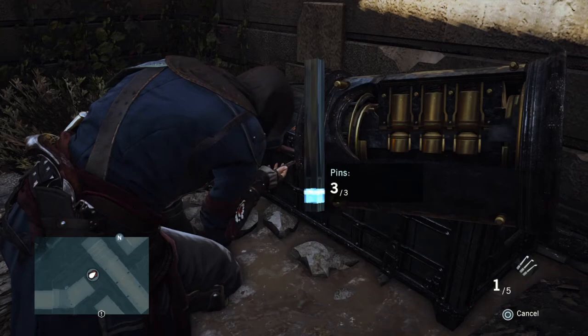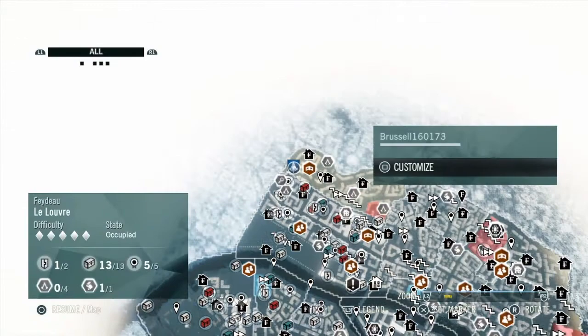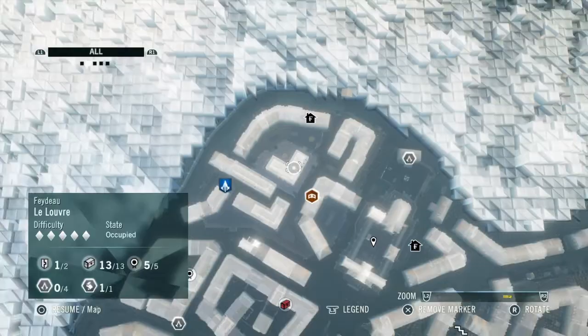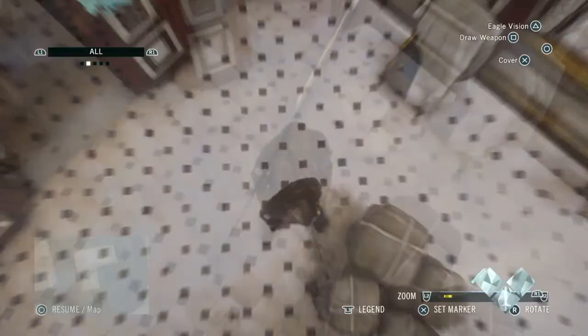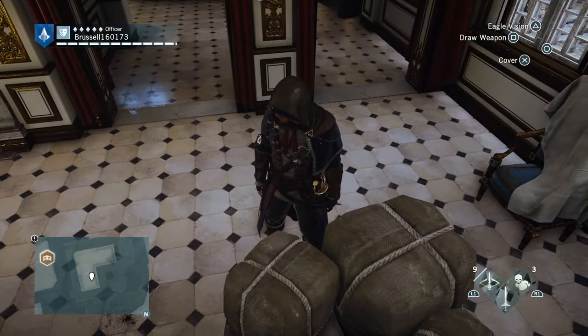The last one on this one is an artifact. When I do the voiceover the screen gets smaller, so I can't see as much as I could when I was playing it. Okay, that was the artifact, and I think that might be it. Yep, that is it. So we've got all the collectibles for the Faubourg. Thank you very much for watching — don't forget to like and subscribe, and until next time, it's bye for now.